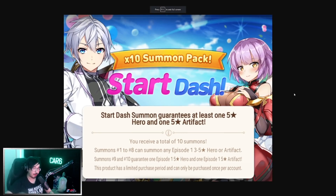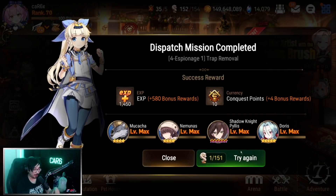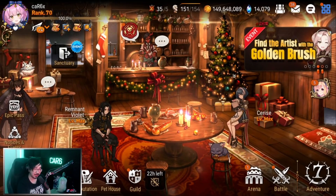Since the video went on long, I'll quickly cover one more thing: the Start Dash pack. Remember, I'm F2P and never feel pressured to spend. However, this is one of the craziest packs — it returns once every year, first week of the year. For around $10 it grants you a five-star hero, a five-star artifact, and 10 summons which can also contain five-stars. It is limited to Episode 1 heroes. If you did want to support SmileGate, this is probably the highest value pack in Epic Seven. Make sure y'all stay tuned and watch the next video on Remnant Violet and Cerise!